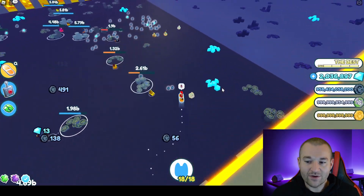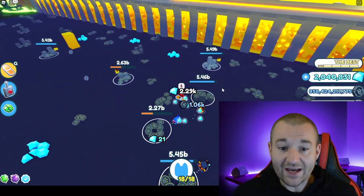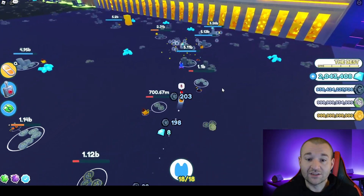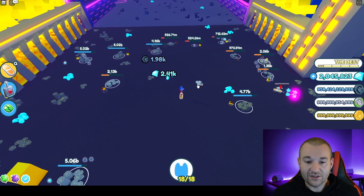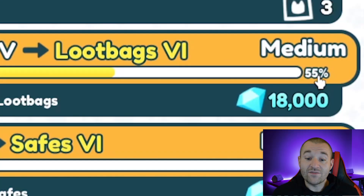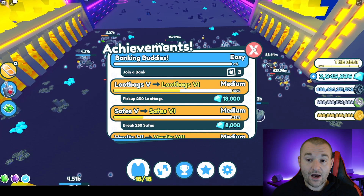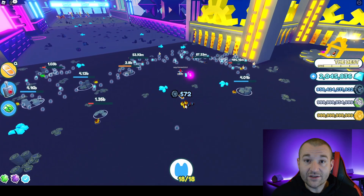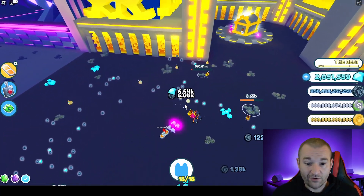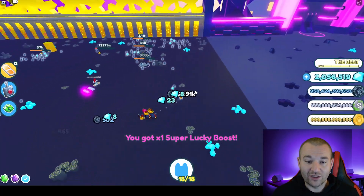It's only been a couple of minutes since we started and we're getting loot bags like crazy — also getting tech coins and gems, so this is a win-win. Let's check the achievement: we're at 55%, which is about 110–112 loot bags. We started at 90, so we've gotten 22 loot bags already in just a couple of minutes. There are more on the ground. This is one of the best techniques you can do — and look, that one had a super lucky boost in it!